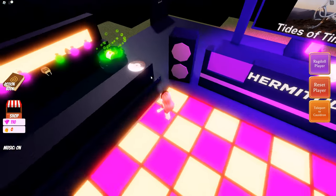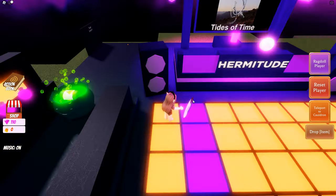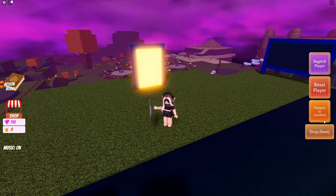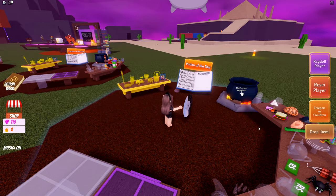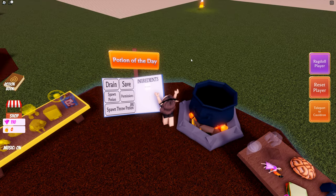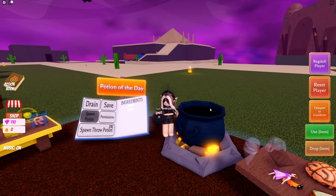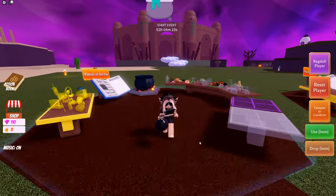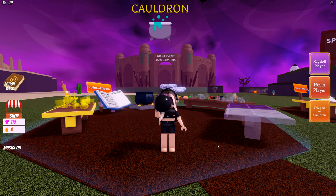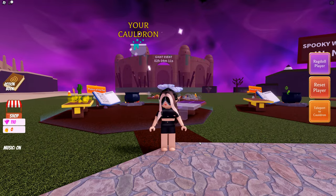After you've teleported, you need to get the Hermitude item. After that, click on the teleport to the cauldron and throw it into the cauldron.